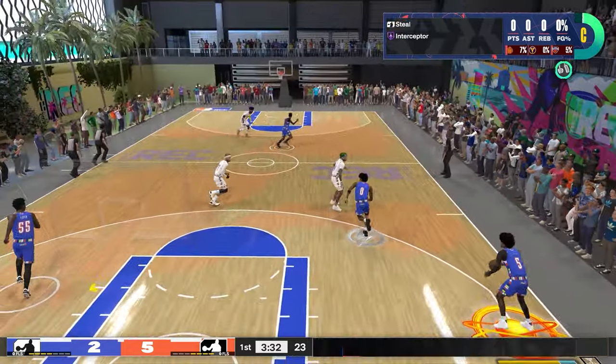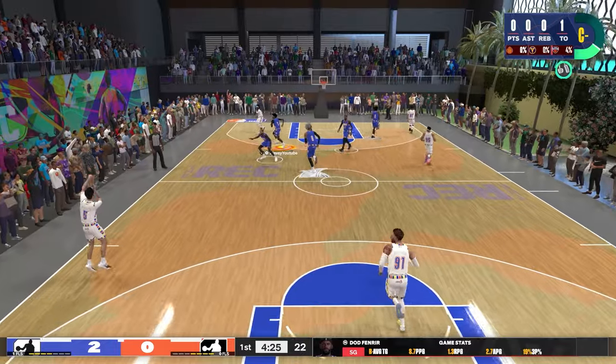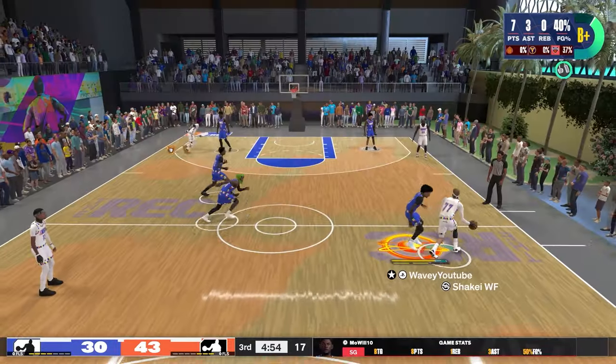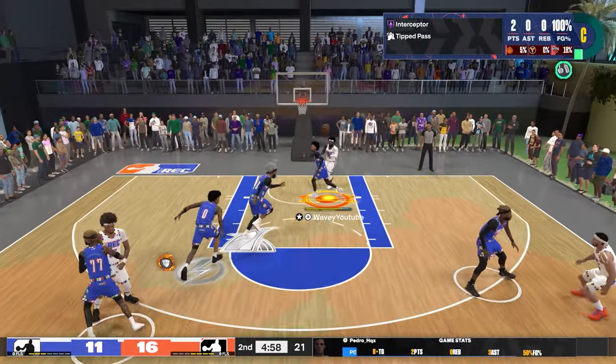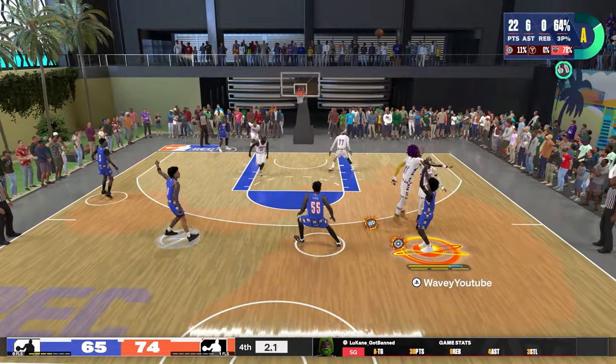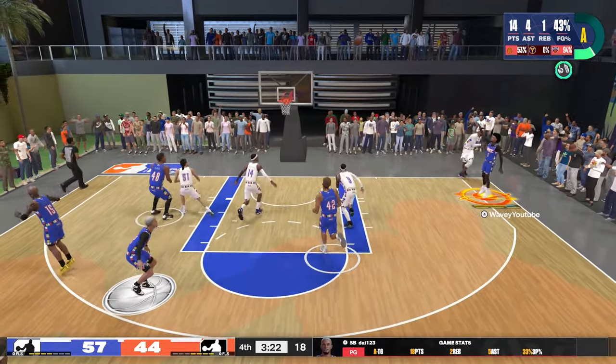I got a very special build for y'all. This build has Hall of Fame Interceptor with a 96 steal, Hall of Fame Fast Feet with a 97 perimeter defense, and then has an 86 three and a 90 mid range so you get that Tracy McGrady jump shot.